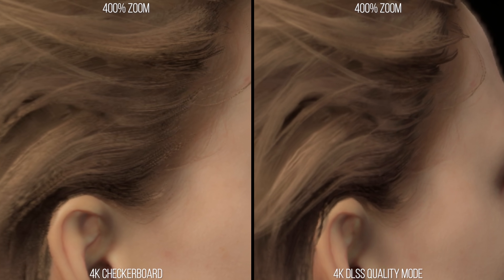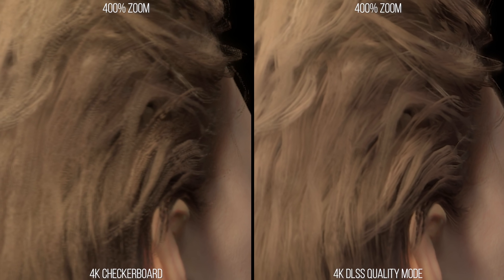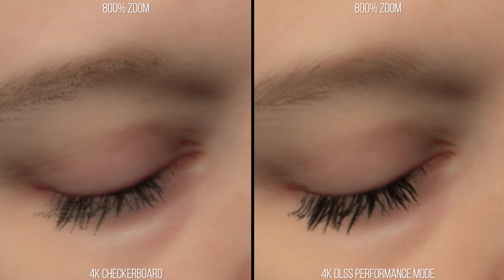Looking into her hair we can see how lines are completed there and primary aliasing is much reduced. In motion this means DLSS in quality mode has decidedly less flickering than the checkerboard image. Even DLSS in performance mode running internally at 1080p does a fair better job at completing these hair details and transparent details than checkerboard rendering, which actually utilizes a lot more real pixels than DLSS in performance mode.